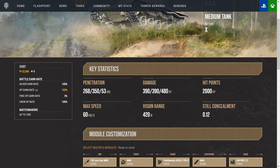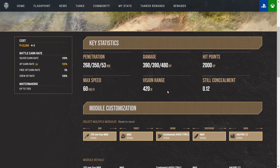Along with that damage, we've got 390 for base, 390 for premium, and 480 for high explosive. 2,000 hit points. Concealment at 0.12 — it's not exactly the most well-hidden vehicle out there, but the view range is what counteracts that: 420 meters.